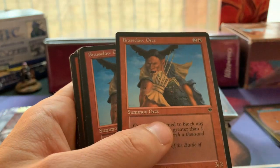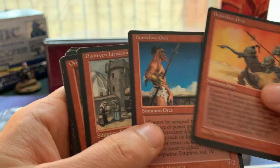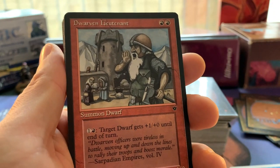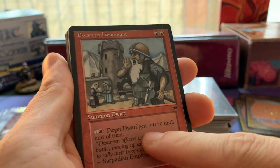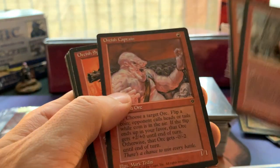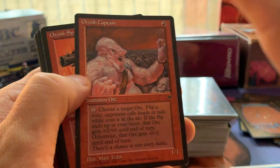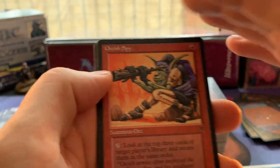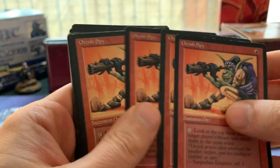More Brass Claw Orcs. Dwarven Lieutenant, which actually is one of the better dwarves around - if you play Dwarven tribal you are going to play this: two red for a 1/2, one red and one: target dwarf gets +1/+0 until end of turn. Multiple Dwarven Lieutenants! We've got an Orcish Captain. Pendelhaven - that's all I'm gonna say, look it up, think about it, it works, it's pretty cool. Then we've got Orcish Spy. Orcish Spy and Millstone - pretty cool combination.